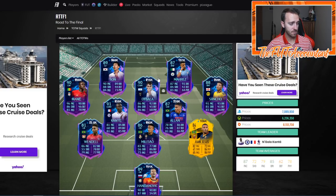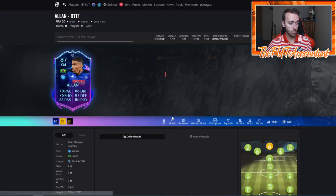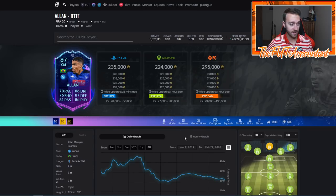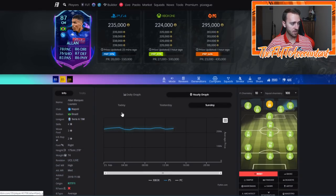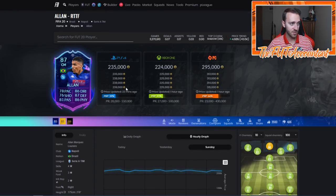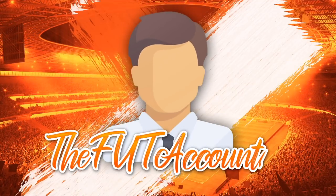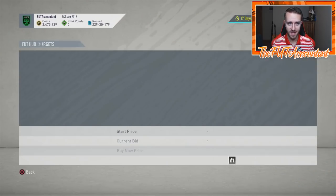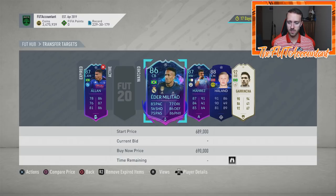Allen and Ousmane Dembele are big time players getting upgrades this week with Road to the Final cards. They were down coming out of the weekend - Allen was 220K most of the day on Sunday and he's now 235K. So I want to talk about what's going to happen to these prices as we head into the game.